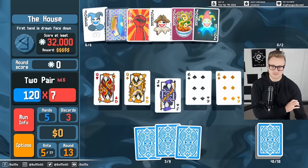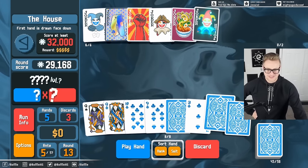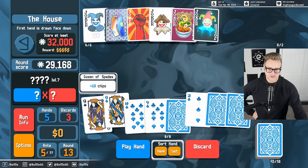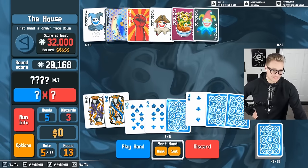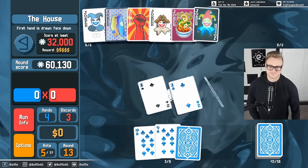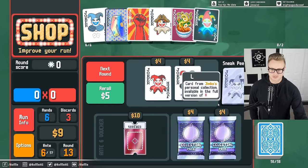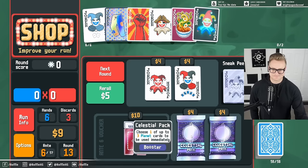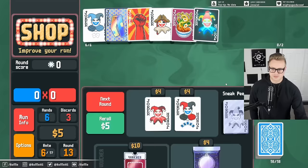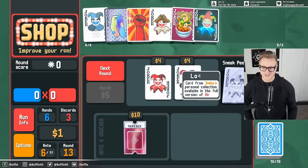Look at this — boom! We'll just play it out. Two pair. You just gotta believe, chat. And we get another hand to draw. There's actually a decent chance one of these is a three — one of them is either a three or both of them are twos. So this is another two pair — easy! Celestial pack for more Uranus. This is the last shop, so we might as well spend our money. Earth for full house. We want to aim for a big full house to close things off. Let's see if we can go one and done with the boss here.